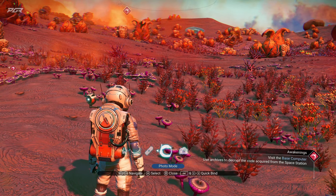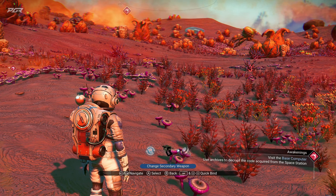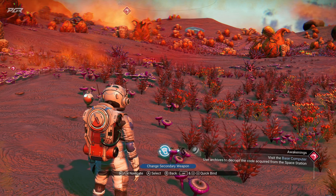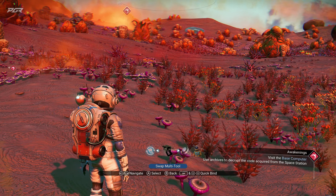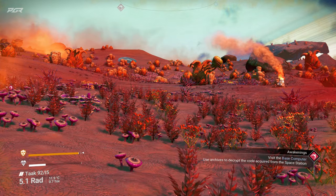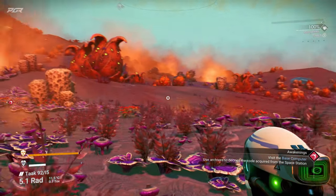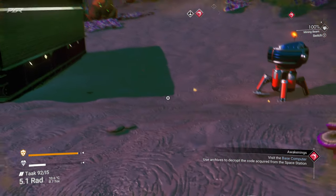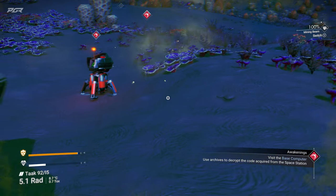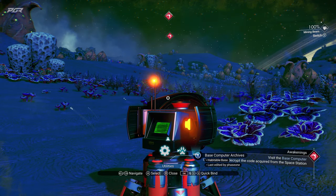I believe there's a way to go into first person or something. Oh, there's a secondary weapon — there's so much in this game! You can swap multi-tools. Toggle camera view — there we go. This is my new multi-tool! I wish there was an inspect button so I could inspect it, but this is it. That's awesome stuff.